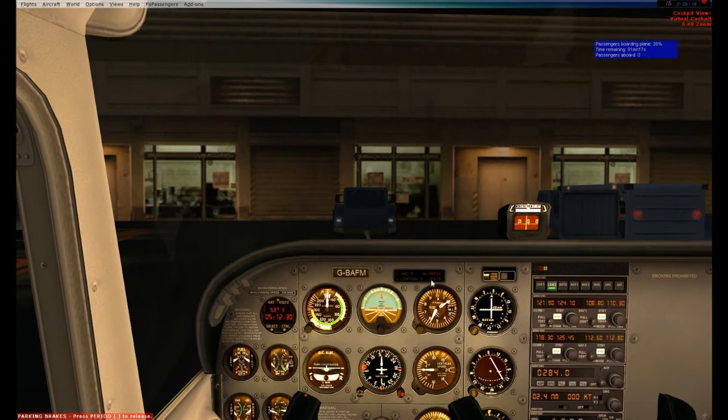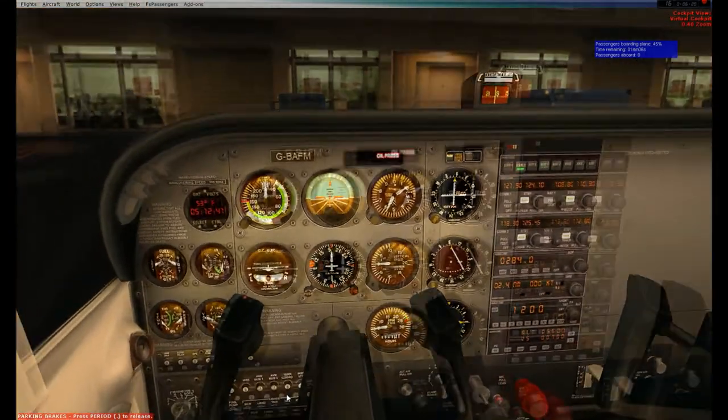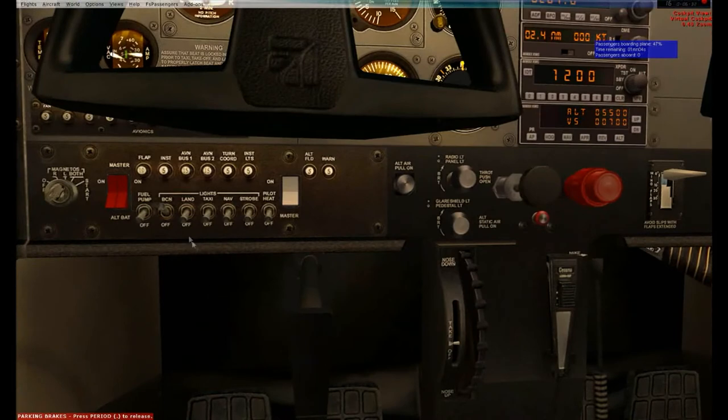Enunciator lights, nothing's on right now. Oil pressure is going to come on because I am at idle. All my engine instruments look good, and my ammeter is showing a positive charge. Engine startup checklist is complete.